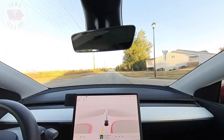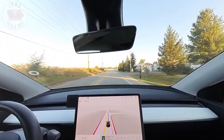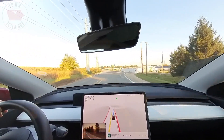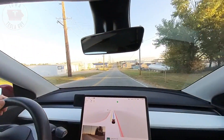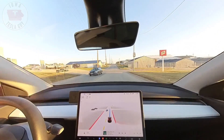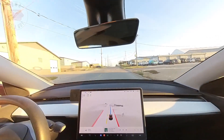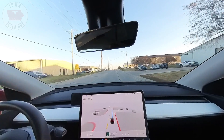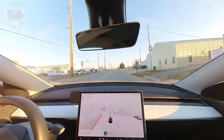Coming up on a right hand turn — it says drop off to the right, see if it comes in hot or not. Nice slow down signal. It slowed down into the turn, which is actually really nice — that was a really good job. Cross traffic here, and it didn't even slow down because it knew it wasn't going to be a problem. My wife's Model Y has standard autopilot and it is super super sensitive, braking for cross traffic that's way far away. FSD has definitely addressed that in a good way.